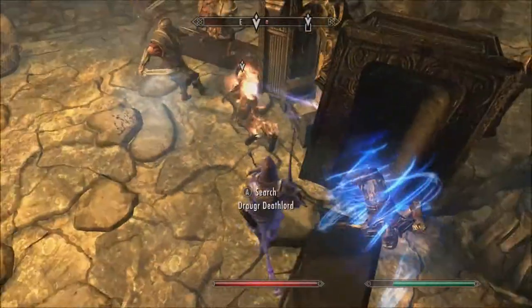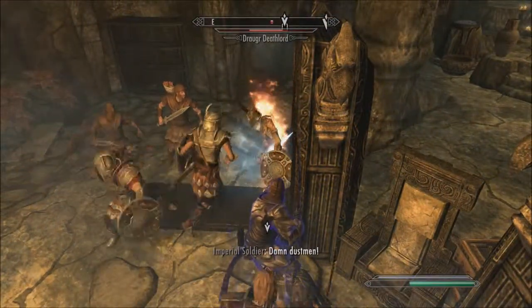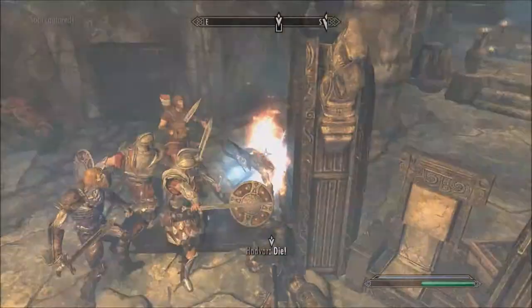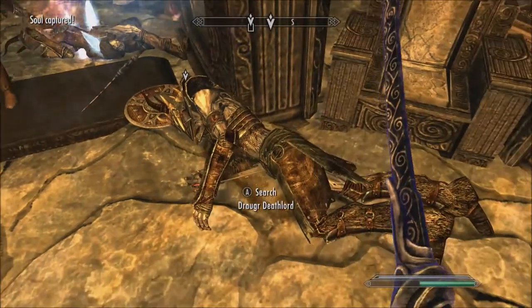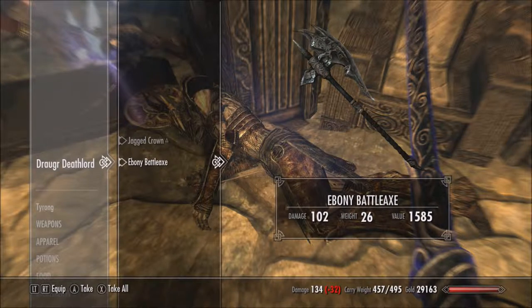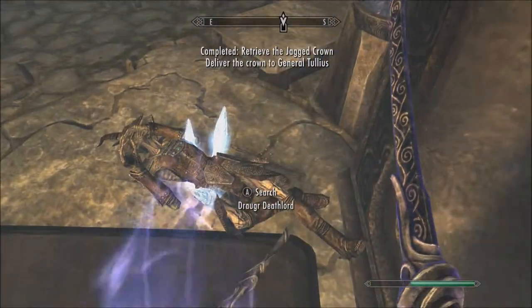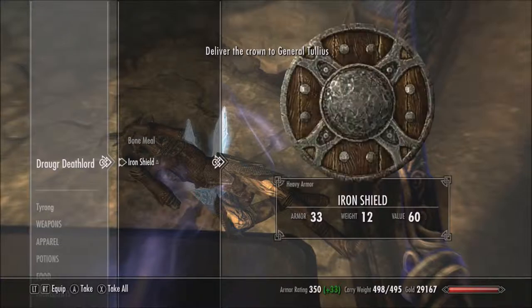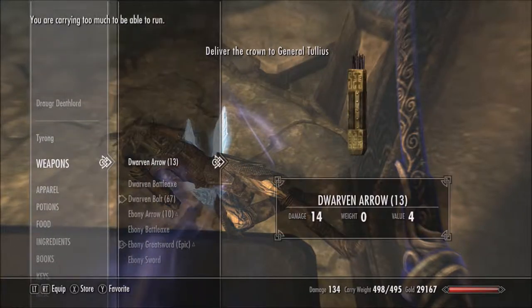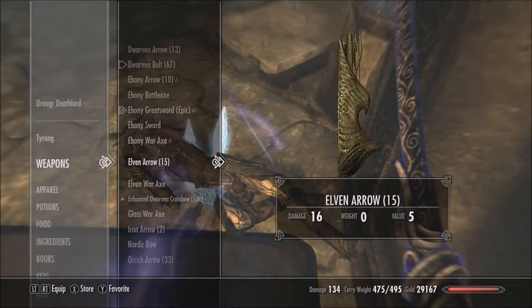That's looting for four. I don't know, it brings him all the way back. Another Deathlord — that's unusual. There we go. That's an Ebony Battleaxe and the Jagged Crown. There we go. Deliver the crown to General Tullius. I'm going to loot this one — that's a lot more stuff than I'm able to carry. Let's drop the Dwarven Battleaxe because it's basically worth nothing.